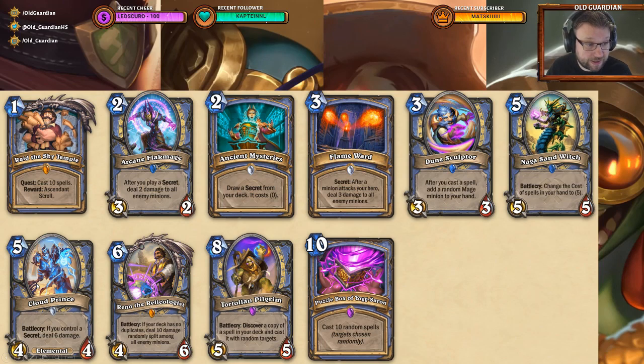Cloud Prince is just nuts. It's a 5-mana 4/4 Elemental with battlecry: if you control a secret, deal 6 damage. So for 1 extra mana you get a Fireball on a 4/4 stick. That's some seriously good stuff.